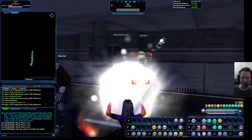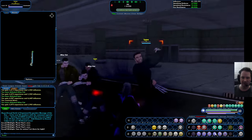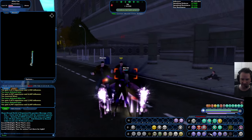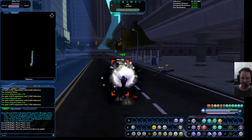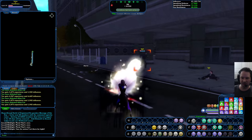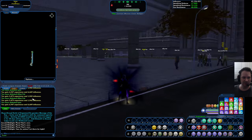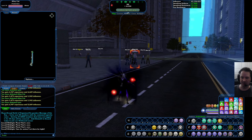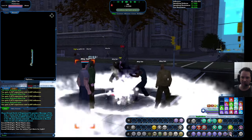A lot of these farming maps will have a glowy — a glowing object that you normally have to touch or pick up to complete the mission. I should be using my inspirations; I'm all full up on those, so I'm going to make use of them to help this go a little faster. I'm going to eat a couple of those enhancements so I actually deal some pretty good damage. I'm going to run into this next pack here.